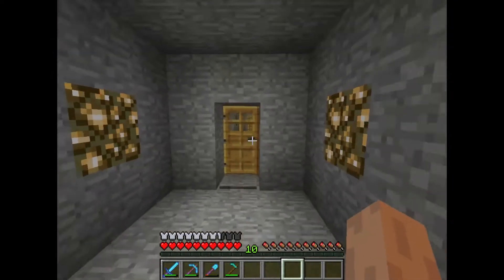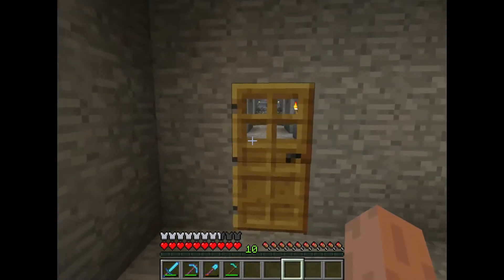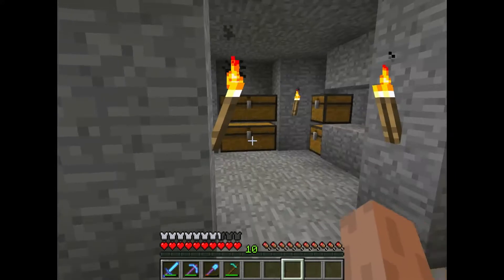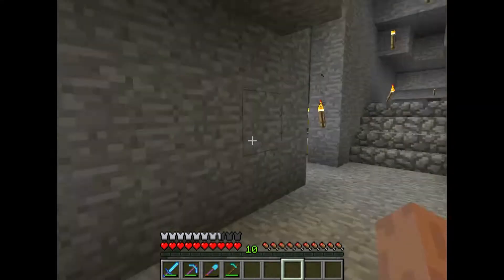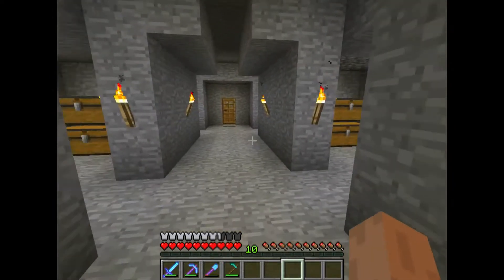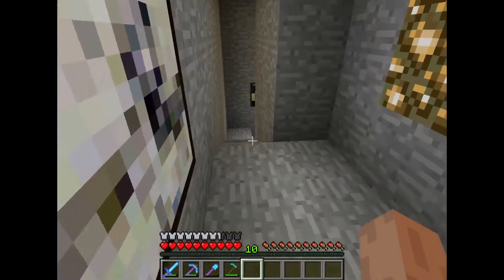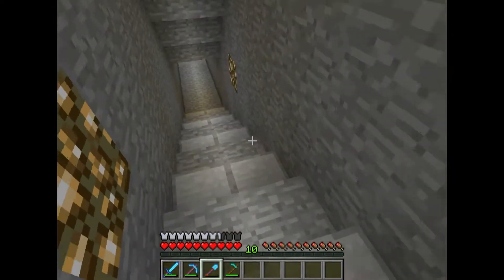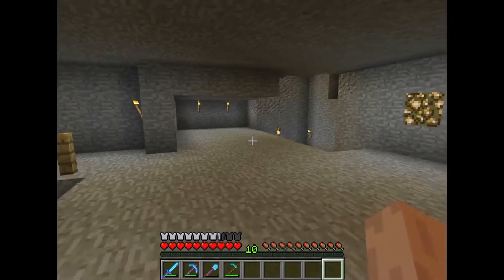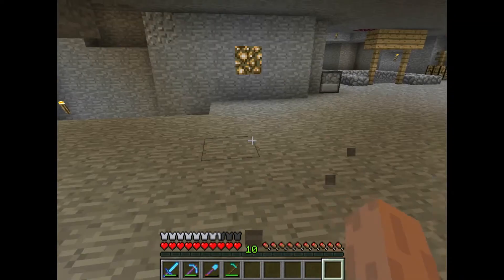We're going to head into the actual mine — this is just the hallway that leads to it. There's a secret over here but I'm going to show that at the end. We'll pop into here quickly — this isn't the mine, but it is a second storage place. It has six rooms, each filled with about eight chests, so many places to store stuff.